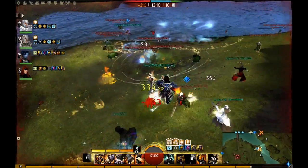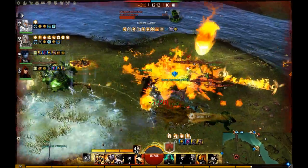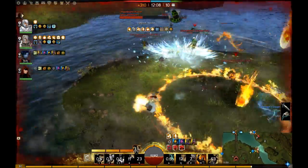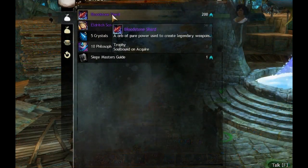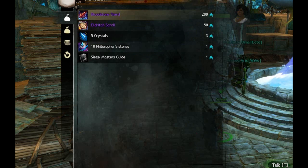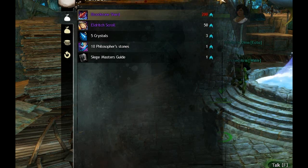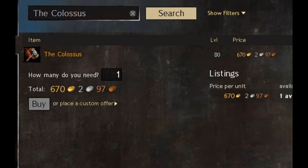I just spread this one out over time so that you can break up the grindy bits of the legendary stuff with some fun PvP. And finally, for the bloodstone shard you need 200 skill points, which shouldn't be a problem with all the previous stuff going on — your dailies, your dungeon runs — you should have plenty of skill points to spare. Just go and talk to Mianni next to the forge in Lion's Arch and buy that thing right up. It's a bargain, compared to some stuff anyway.